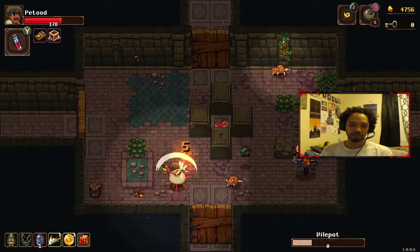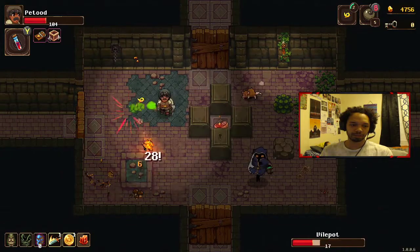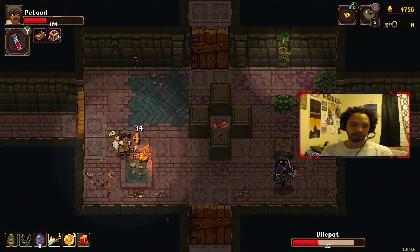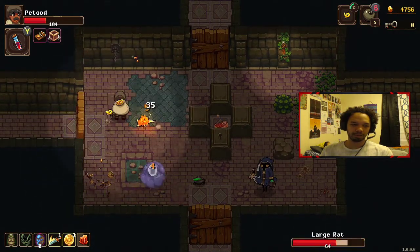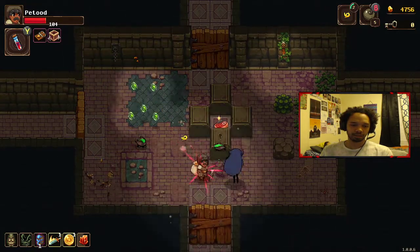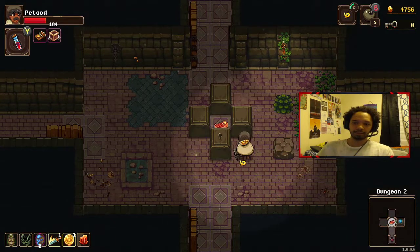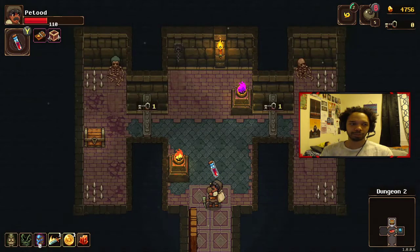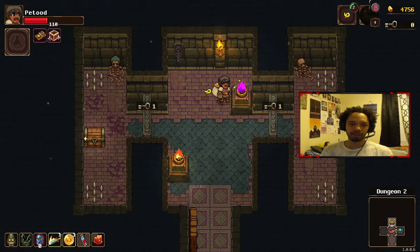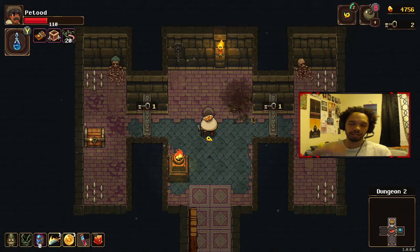I need to jump more, I always forget about jumping. I'm actually playing this pretty well. I'm starting to get a good idea of how to beat the footman — just jump around for the most part and they won't be able to hit you. We got to take out the priest first because she can just heal everyone. I just took so much damage — I'm still taking damage, I'm poisoned. I need the food so bad. I don't know why my pickaxe is on fire. We don't have any keys either, super tragic, I lost so much health.